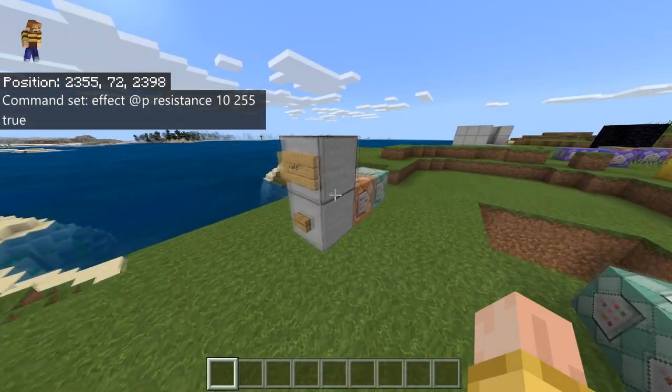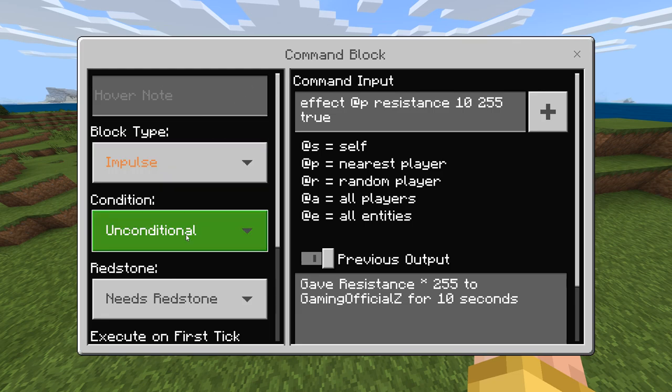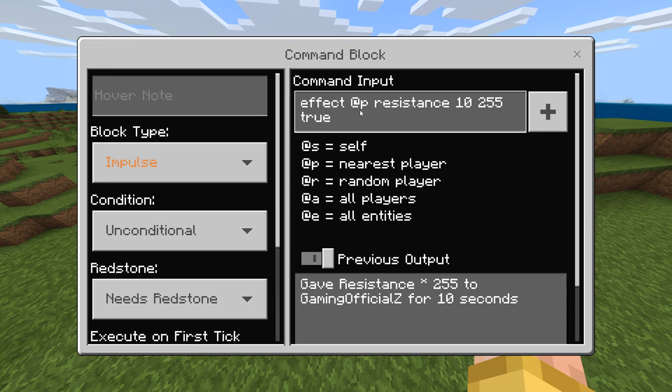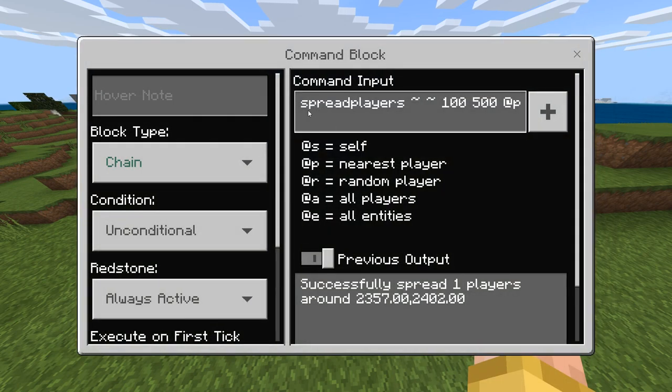So there are two command blocks here. Once you press the button, the first one is an impulse, unconditional, needs redstone block. This one runs: effect at player resistance for 10 seconds, power of 255, and true — that hides the particles. The second one is on a chain, unconditional, always active.